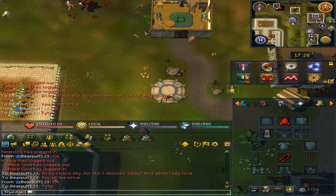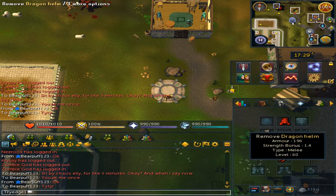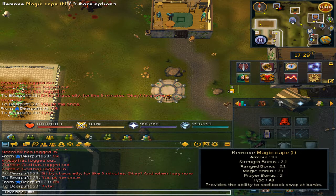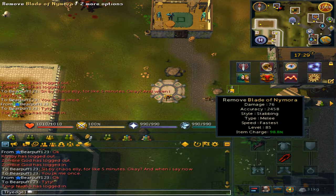The Chaos Elemental removes all your armor and puts it in your inventory if you have space. If your inventory is full, you will keep wearing it. The armor I suggest is a Dragon Helm (about 60k), Dragon Plate Legs (about 160k), a Magic Cape or any 99 skill cape, or a Cape of Legends, and a Mainhand Blade of Nymora.